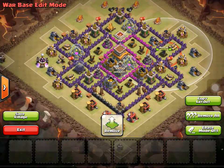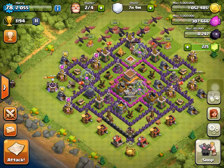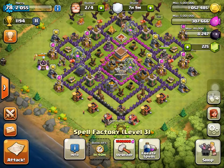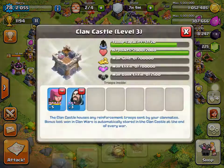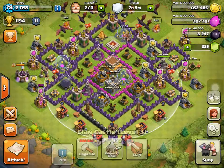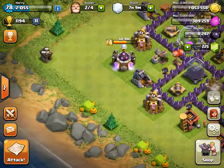It's pretty much the same layout, but let's get to the attack. 27 seconds to go at the spell factory. I have 1 level 3 heal spell and 2 level 3 rage spells. At the clan castle I have 5 level 5 archers and 3 level 3 wizards.